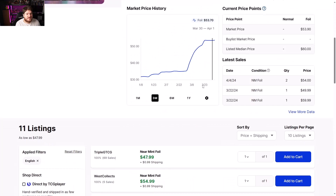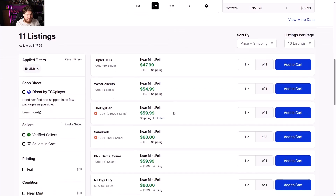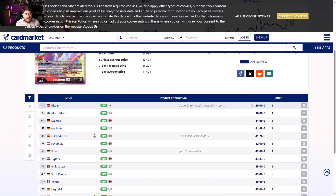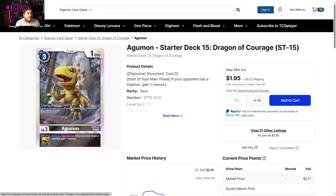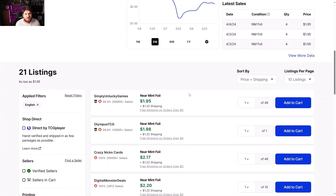BonGraymon GX alternate art Cross Encounter BT10 bumping up a little bit — some sales for $54 but nothing too crazy. Europe side looking like 20 euros to 42 euros, bumping up a little bit.